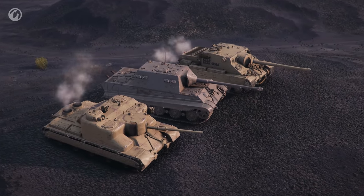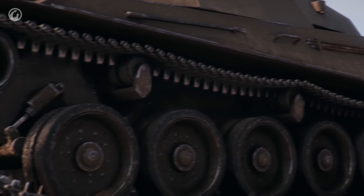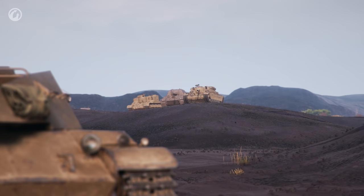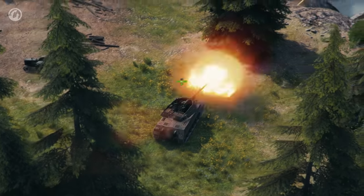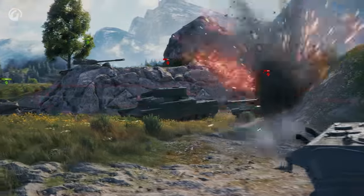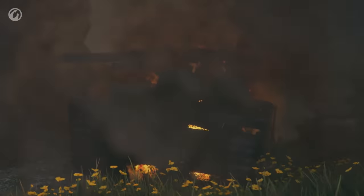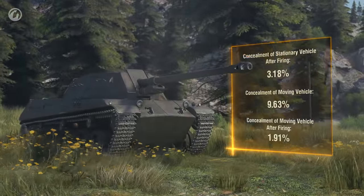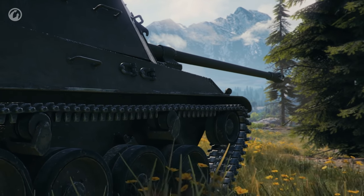There are faster firing rivals, sure. But none of them can do this. All in all, this vehicle is perfect for support tactics from long distances. Due to its DPM and accuracy, you can deter the enemy's advance or prevent it altogether. The concealment isn't bad given the size, but it's better not to take risks and rather fire from behind bushes after rolling back 15 meters.